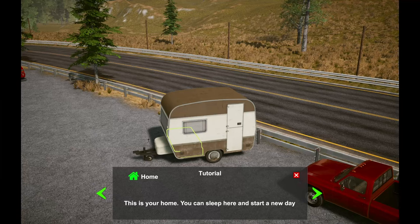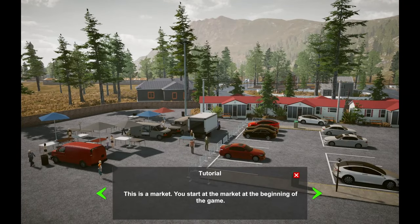Welcome to a new game called Dealer Simulator. In this game you buy storage units, sell at flea markets, buy a house, buy different trucks, and do side jobs. Currently we're living in this little trailer — this is your home, you can sleep here and start a new day.